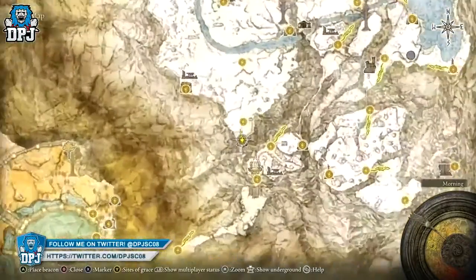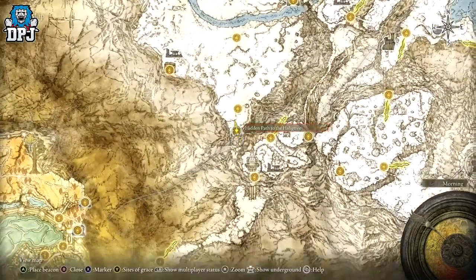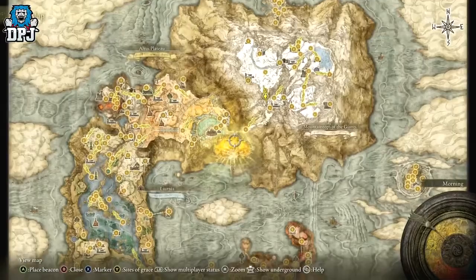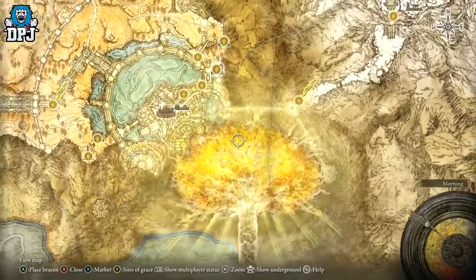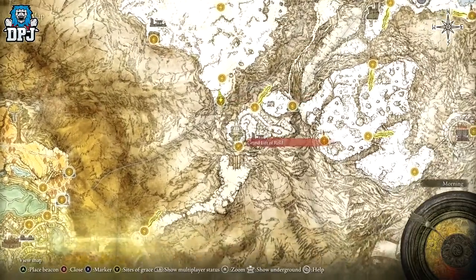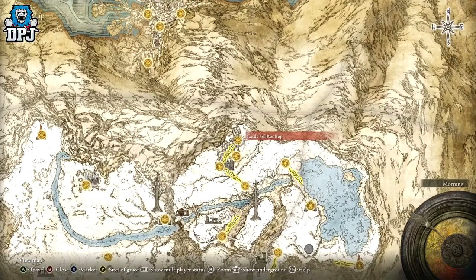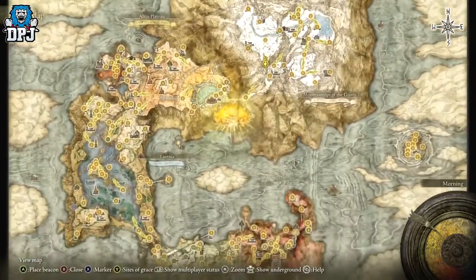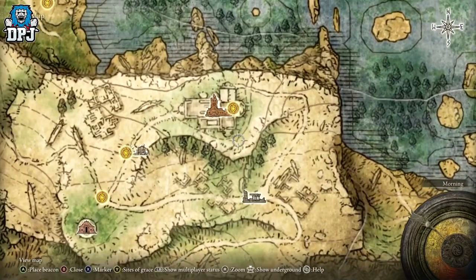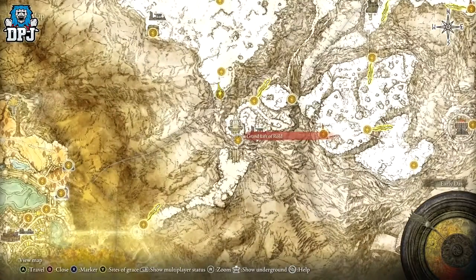To get it, it's a weird one. You need to come up to the Hidden Path to the Haligtree. First, you need access to the Grand Lift of Rold — you get that by beating the Omen King within the capital, then getting access to the Forbidden Lands and then the Grand Lift of Rold. But you also need the Haligtree Tree Medallion. One half comes from defeating the boss at Castle Sol called the Commander. The other half comes from an NPC at the top of a hill in a basket — punch the basket, clear all his dialogue, and he gives you the other half.